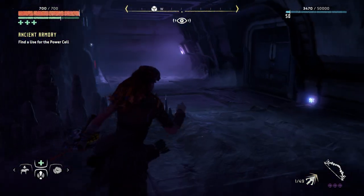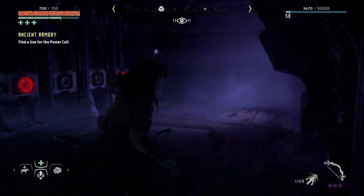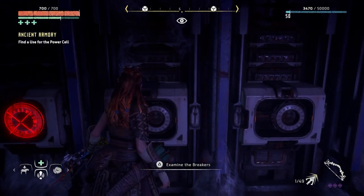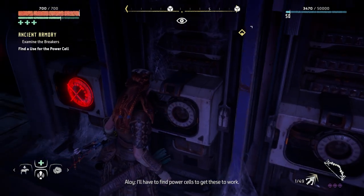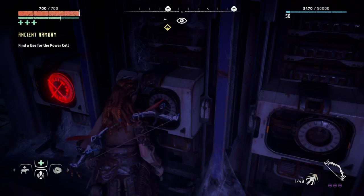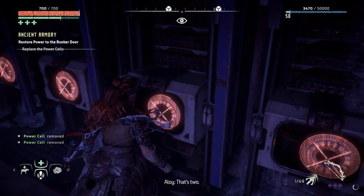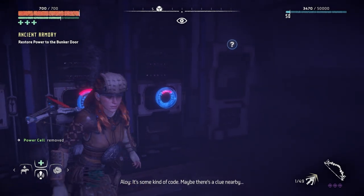Let's go up here. Examiner breakers — these devices are missing power cells. I'll have to find power cells to get these to work. There, I just need to slot in one more. That's two. It's some kind of code — maybe there's a clue nearby. All right, here we go.